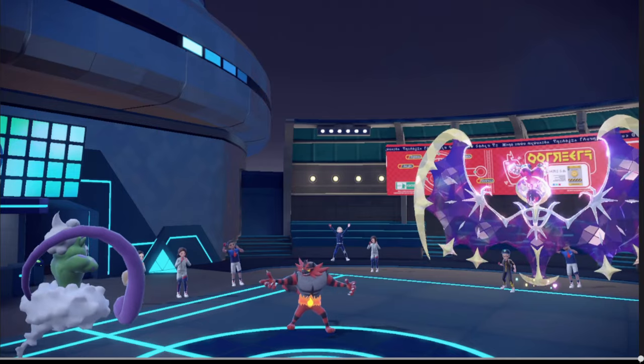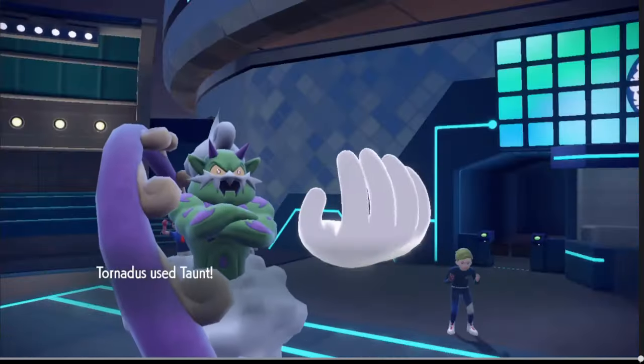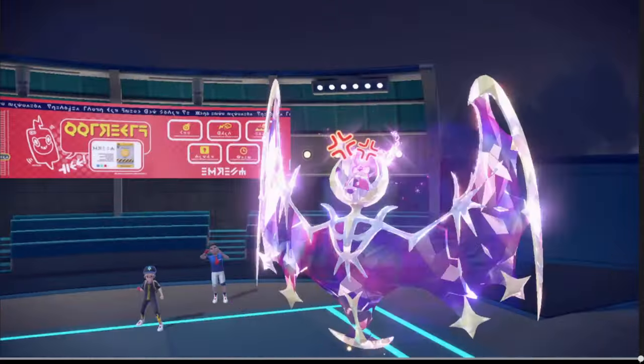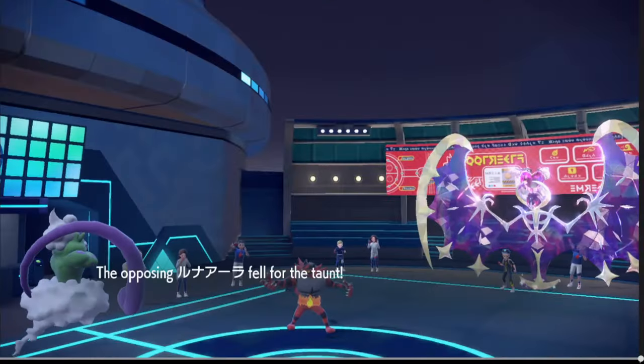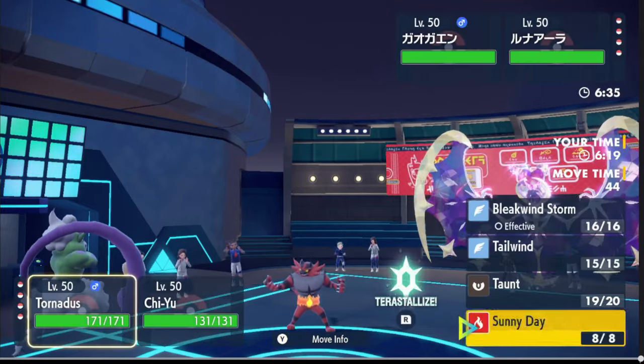He was going to Fake Out the fish — I did not want him to Fake Out my fish. I also didn't want to waste Tera just to get it Hidden — there's no point in that. Oh, Cosmic Power — no no no, that's not happening.